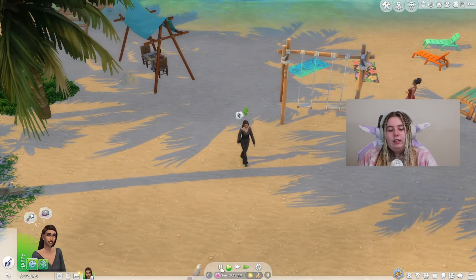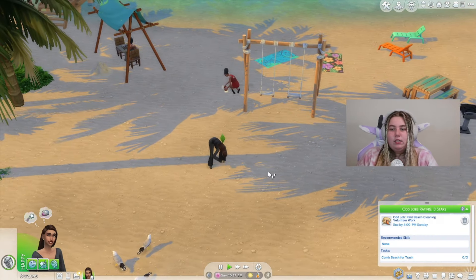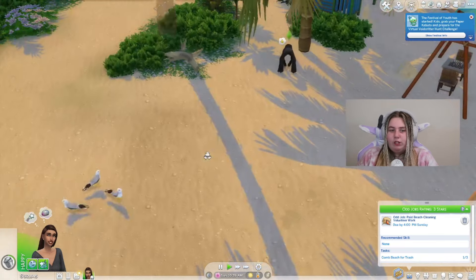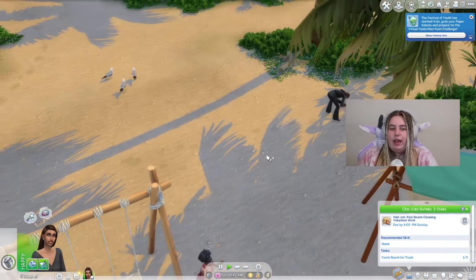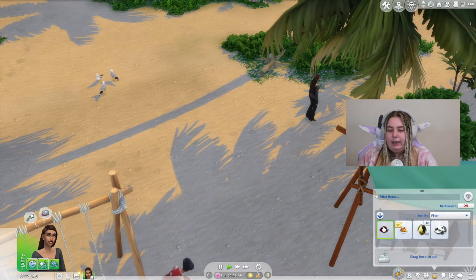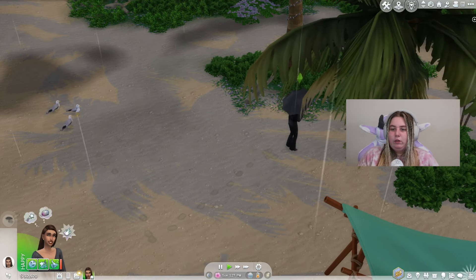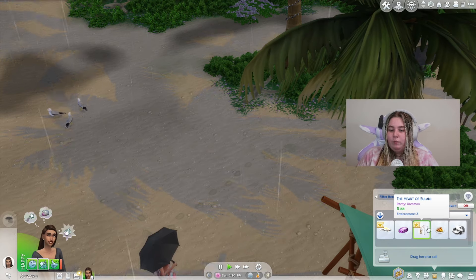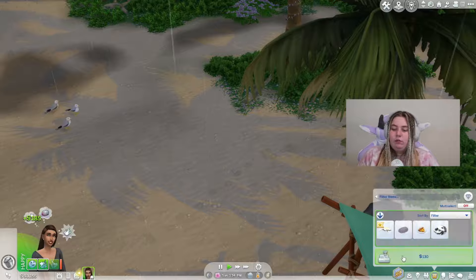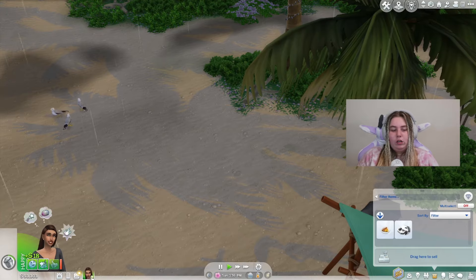We're back in Sulani doing volunteer work for the beach cleanup. My thought process is that last time we made good extra money from this odd job by finding treasures. It's not guaranteed all the time — she literally found a spoiled pizza. We finished and got 106 simoleons, but also found a Heart of Sulani, a rare shell, and a koi fish — all of which I'm going to sell.